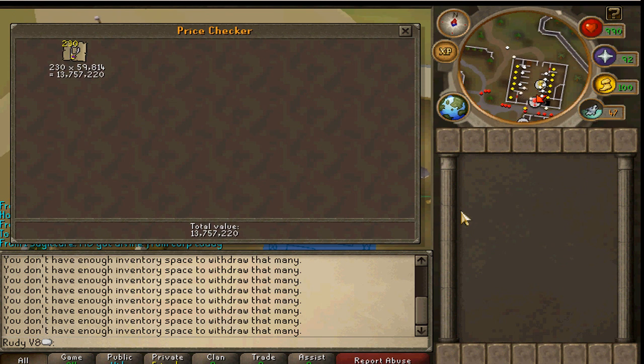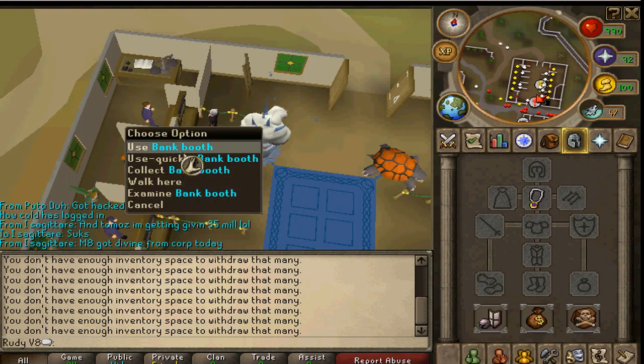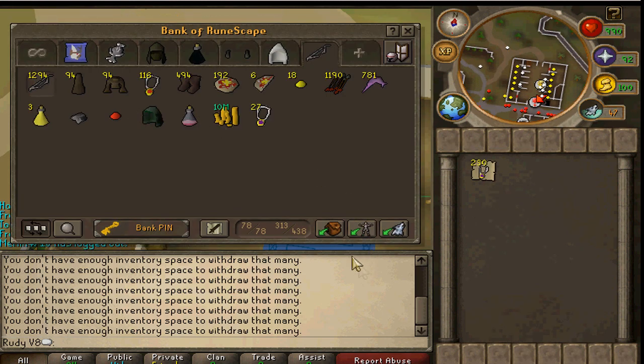It was 13 mil 202k. The current price is 13,757, and that took minutes. Minutes — I made 500k.